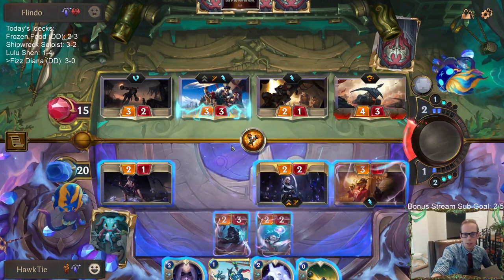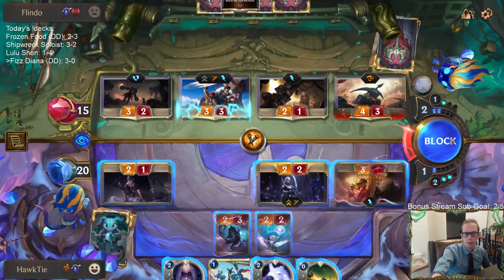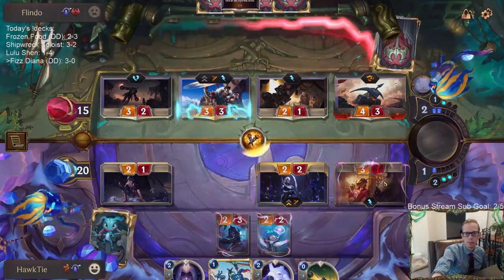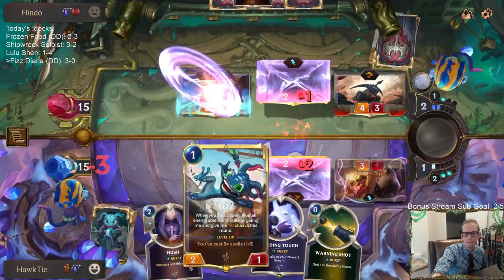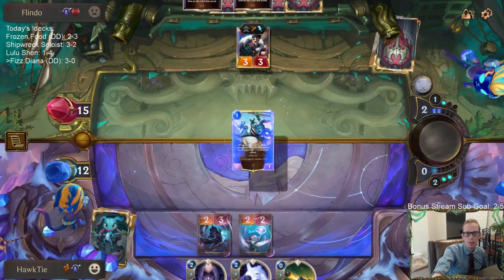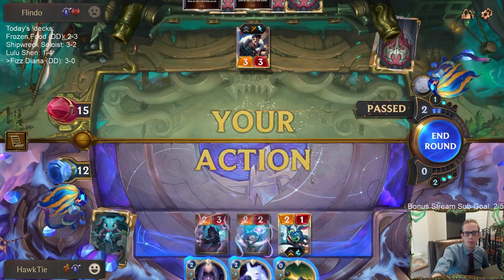Maybe I should just trade away Diana also. I could block and Hush Draven - block Draven with the 3/1 - but might as well just kill the 4/3 so that they do have like Darius. Hush doesn't really stop Darius, though I mean it stops the Overwhelm from Darius.